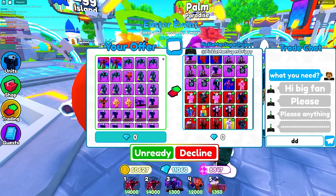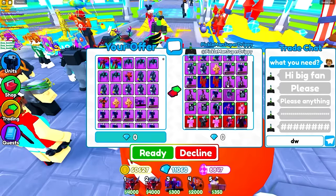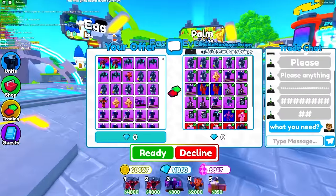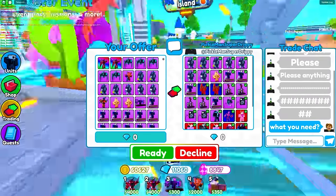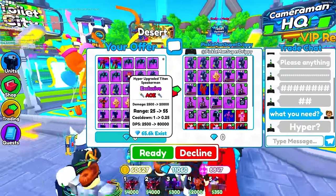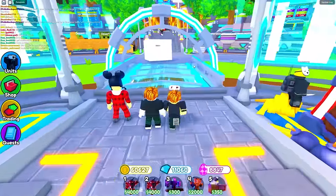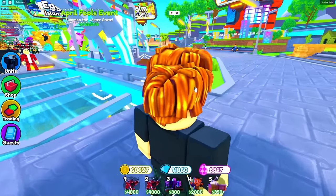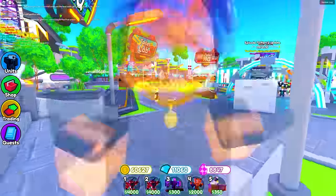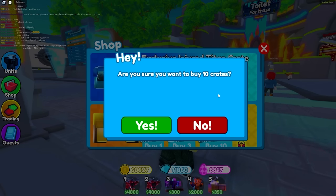I almost traded my hyper by accident — that would've been bad. Why did he put his whole inventory in here? He already has a tech titan money, so he doesn't need two. Someone's advertising 'ABC offer for mewing TV man.' Someone else says they want a hyper or drill. I can't give you a drill for that — not worth it.